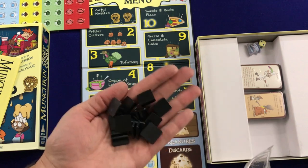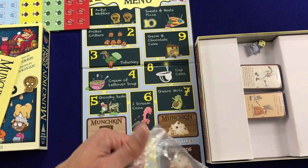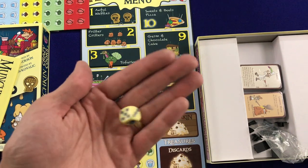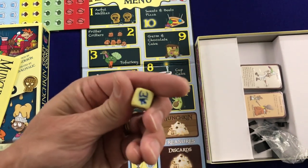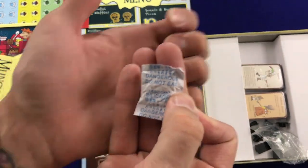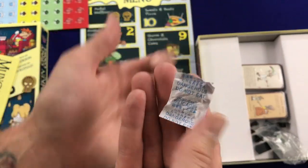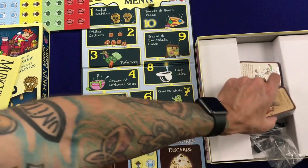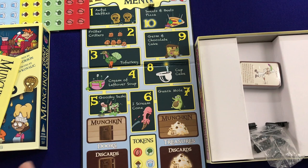Here are all our standee bases for the standees. We also have the typical Munchkin die with the logo on the end. And my favorite part — the silica gel packs. Don't eat this. I mean you can, but I would advise against it. I don't think that's what they mean when they talk about a Crazy Cooks menu.